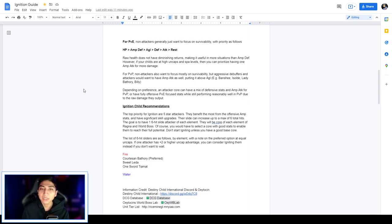For PvP, non-attackers also want survivability, but aggressive debuffers and attackers would want amp attack as well, putting it above flat AGL. Examples include Banshee, Isolate, Lady Battery, Billy, and others depending on preference. An attacker core can have a mix of defensive stats and amp attack for PvP, or fully offensive PvE-focused stats while still performing reasonably well in PvP due to raw damage output.